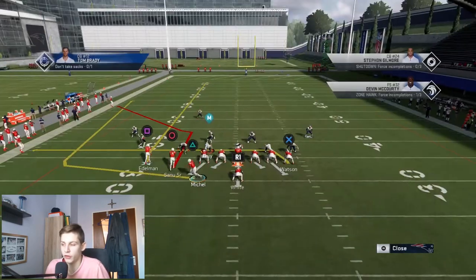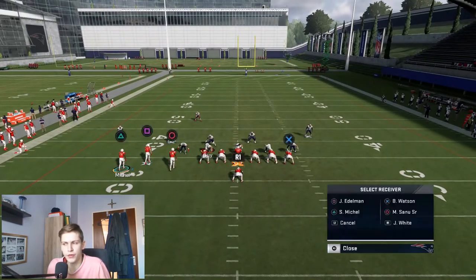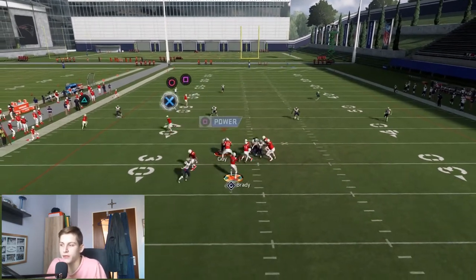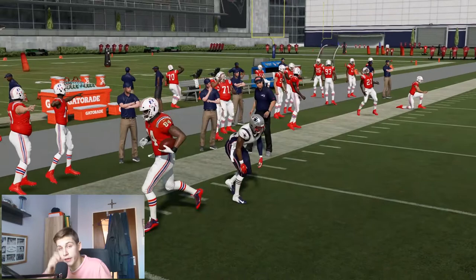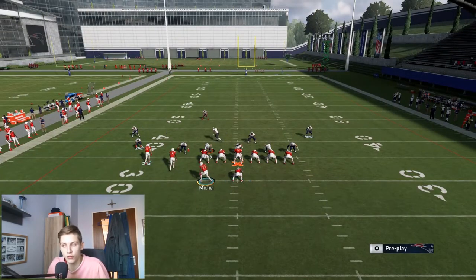We want to motion out Sony Michel and we get this look. Now we have a bunch to the left side with a wheel route, a corner route, and a streak or fade — pretty much the same route. And you have a backside drag coming over the middle. Running this against cloud flats to the short side, I would throw the X immediately — it takes way too long for the corner route to get above the cloud flats to the short side, so I wouldn't recommend waiting on that.